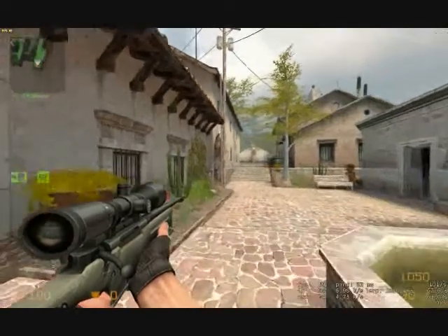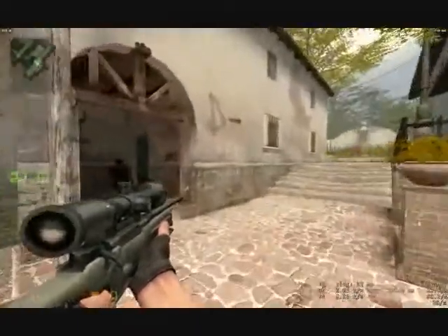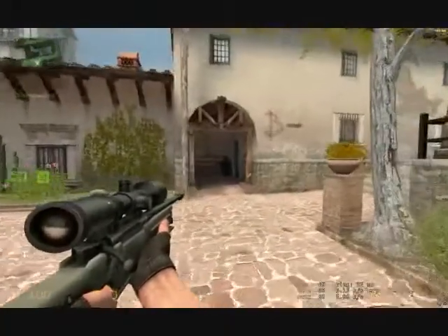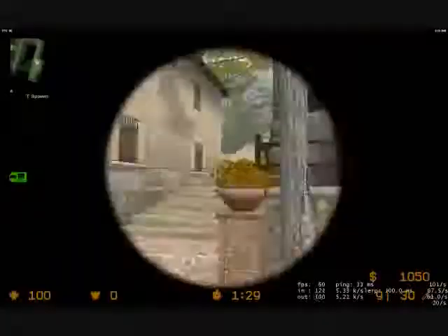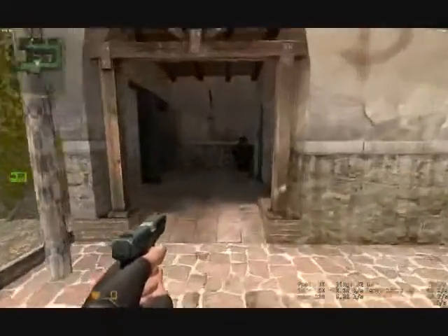Hello everybody, this is Himsa. I'm going to be doing some strats for DE Inferno for you guys. We're going to start you off on Terrace as usual. Of course, you can go into A or you can go into B. I'm going to start off walking y'all through A.